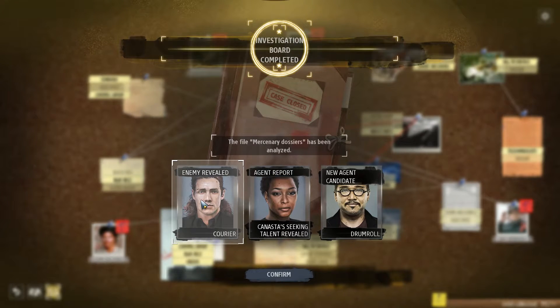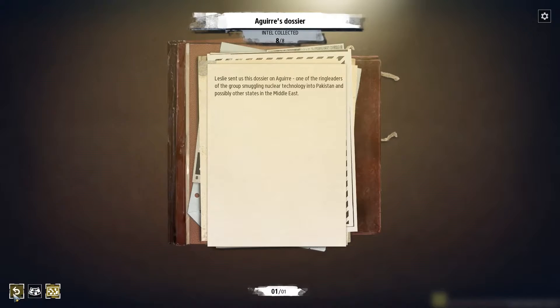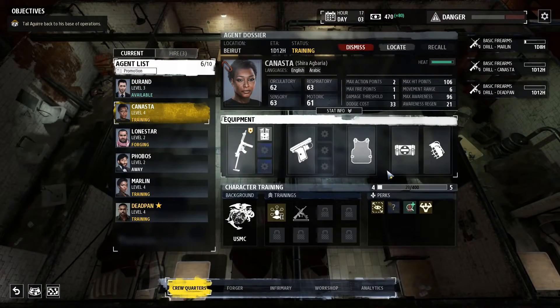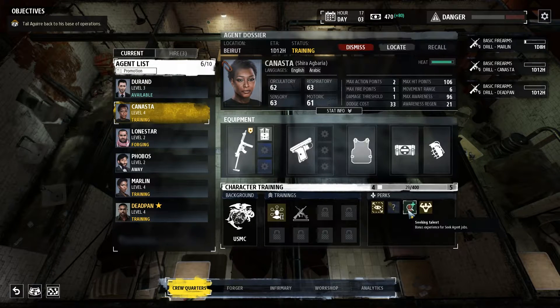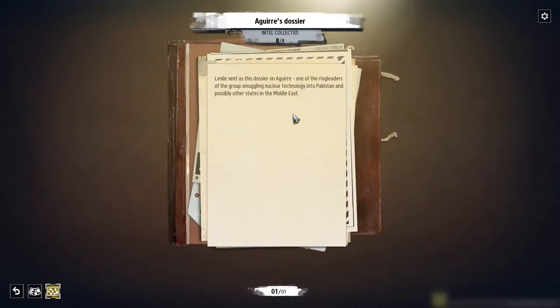We revealed an enemy — Courier. I don't know what that means. New agent candidate, drum roll, and agent report — Canasta's seeking talent revealed. We unlocked the secret talent for Canasta. Bonus experience for sick agent jobs. I don't know what a sick agent job is. Okay, and the other dossier — Aguars dossier.